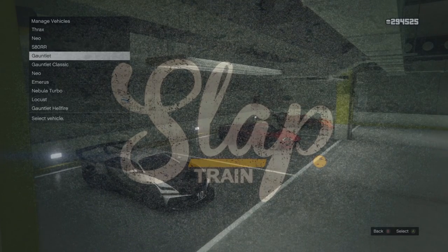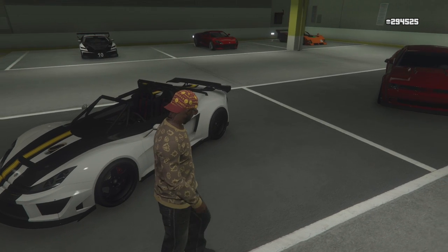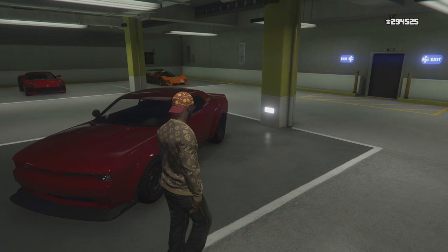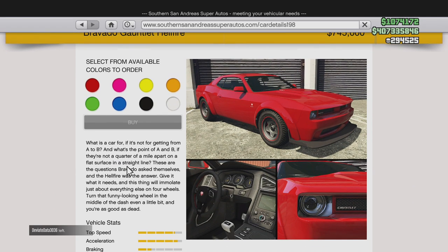What is going on everybody, welcome back to the channel! Grand Theft Auto 5, we are back today with a brand new update. Rockstar has been getting the best of me every single morning — not today. I was up nice and early to get the Dodge Demon officially out in GTA 5. Really excited for this car — it's in the Southern San Andreas Super Autos, and it's part of the Diamond Casino and Resort DLC. Bravado Gauntlet Hellfire, $745,000 — definitely not cheap.